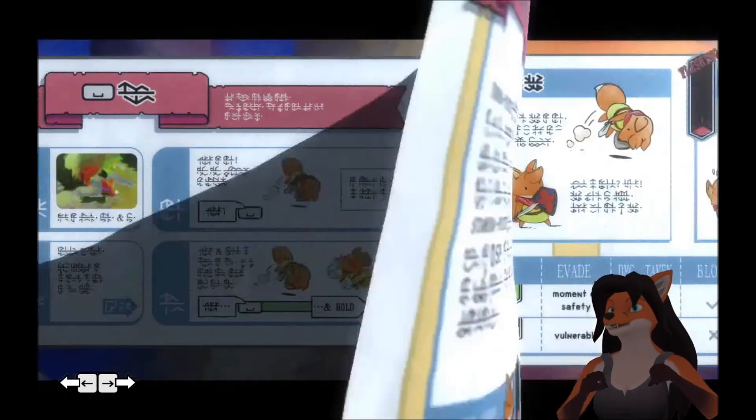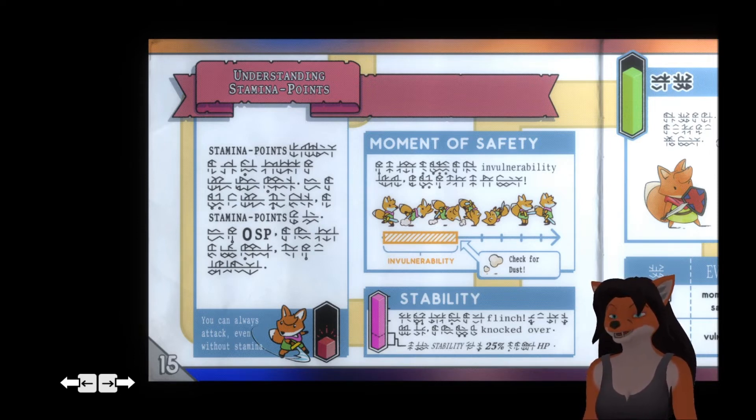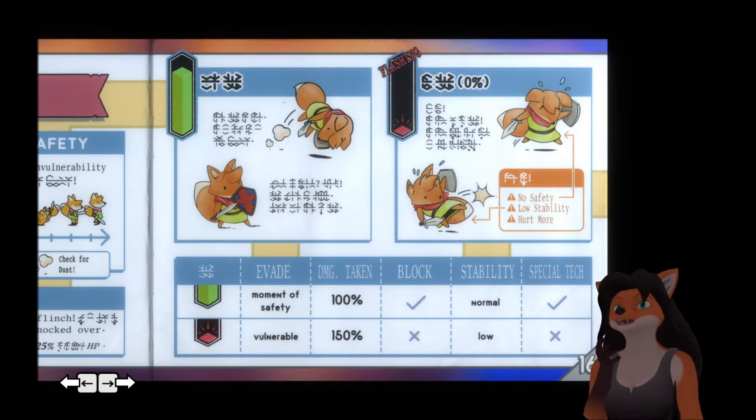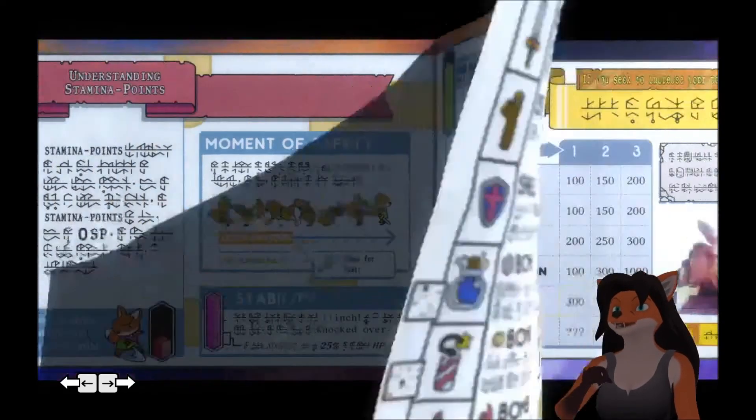This is basically about locking and information like that. Then we have stamina points — most of the information we know about already. The next page is about vigor. That's what our stamina is called — even though we have stamina, it's called vigor. It's basically telling us you can roll when you use it up, and then if you're tired all you can do is hop and get knocked away and stuff like that.